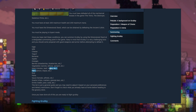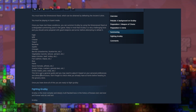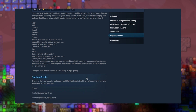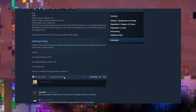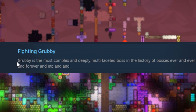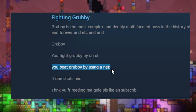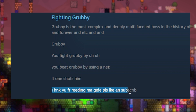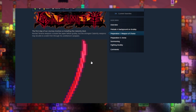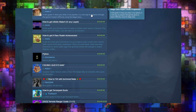Big chicken, fish — tilapia, that's my go-to — rice, pasta, sauce, snacks — Captain Crunch of course — drinks. This is a general guide based around your dietary restrictions, don't forget to check what you have. Once you have done all this, you're ready to fight Grubby. Grubby is the most complex and deeply multi-faceted boss in the history of bosses ever. You fight Grubby using a net — it one-shots him. Thank you for reading my guide, please like and subscribe. I never gave this guy an award when I made a video — now's my chance. Give award — thank you, Blazing Gun, I expect more guides from you.